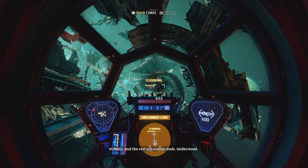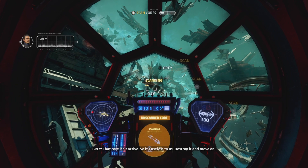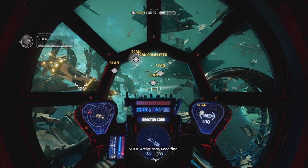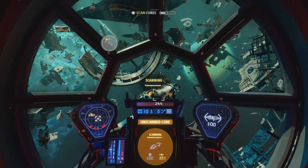As soon as you load into the mission, you're going to see a mission objective to scan cores. These are the cores that you will be blowing up in order to earn the achievement. As you scan the cores, you're going to notice that they turn red, which means that they are ready to detonate upon shooting them.